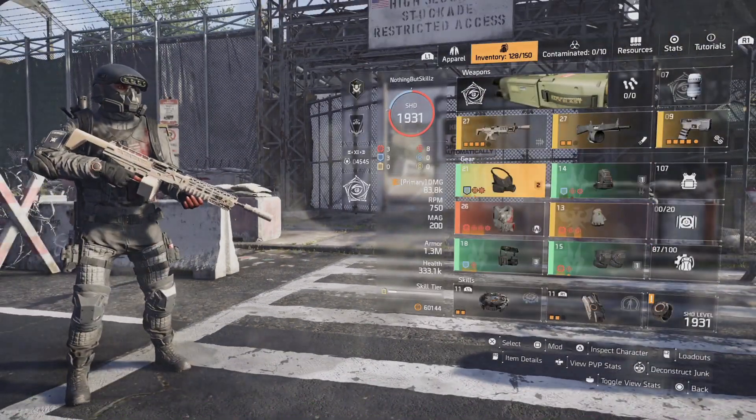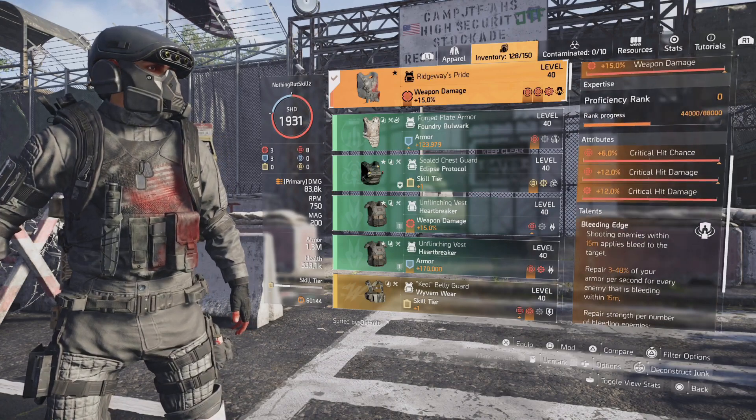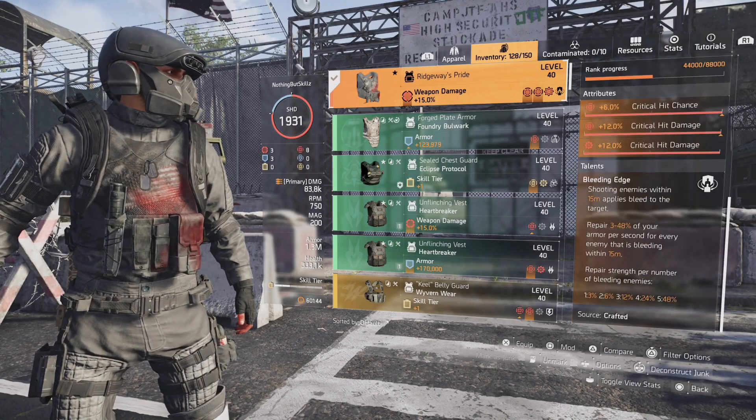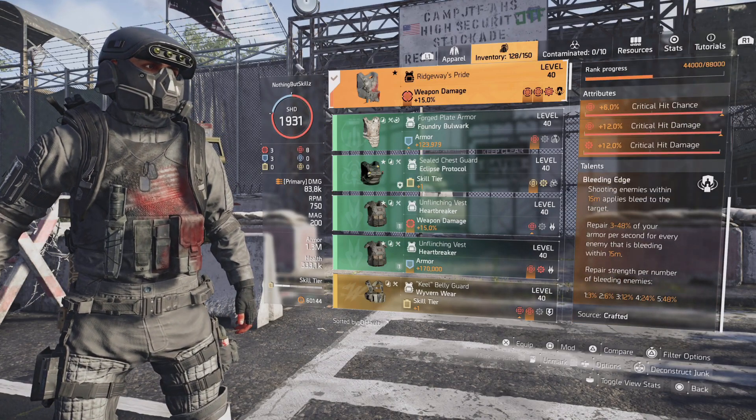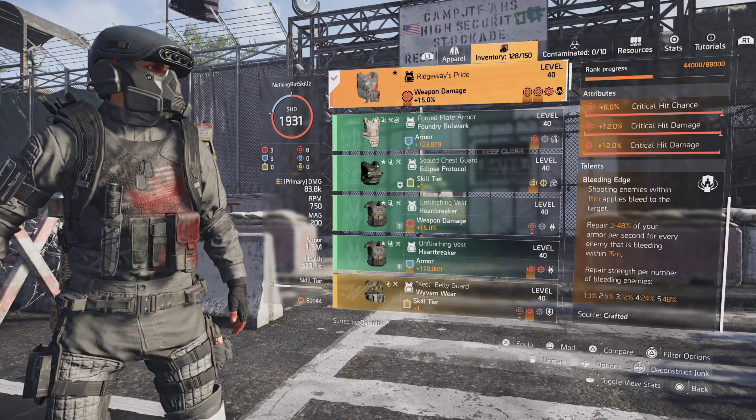We're running a four-piece Heartbreaker set, and we do have the Ridgeway Pride chest piece. The reason I decided to go with this chest piece — which you hardly ever see on this set — is because it comes with Bleeding Edge: shooting enemies within 15 meters applies bleed to the target.